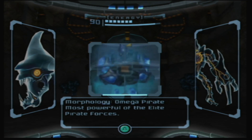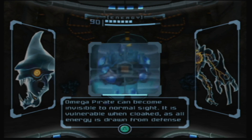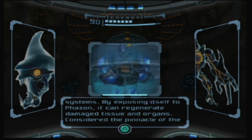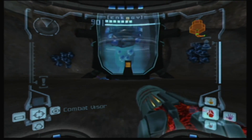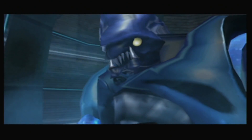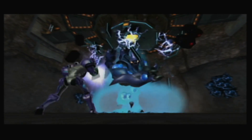Morphology: Omega Pirate. Most powerful of the elite pirate forces. Omega Pirate can become invisible to normal sight. It is vulnerable when cloaked as all energy is drawn from defense systems. By exposing itself to Phazon, it can regenerate damaged tissue and organs. Considered the pinnacle of the elite pirate program, this enemy should be handled with extreme caution and maximum firepower. Okay. Hey, we're just visiting. You don't mind, do you? I don't think he likes guests.